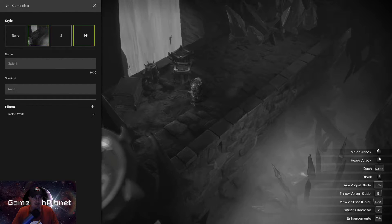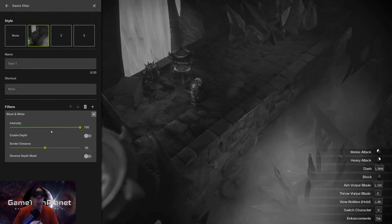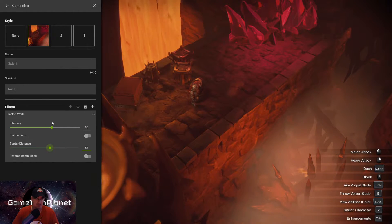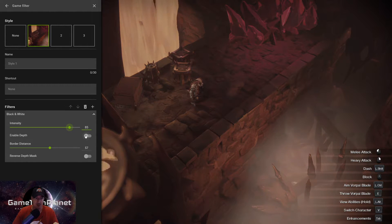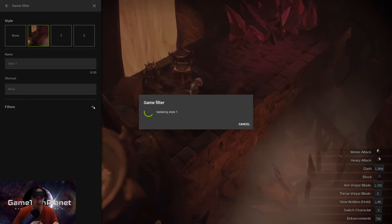You can set three different filter presets. This is very similar to PC as well - you can name these if you want and have preset filters ready to go. If there are fun things you like to do with certain games, you can have that already set up and ready to go. You also get the same kind of adjustments, sliders, and things that you get on PC as well, so you can do a lot of adjustments to your filters here.